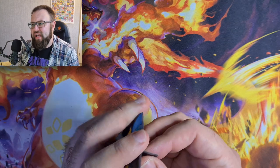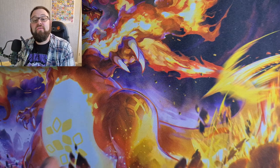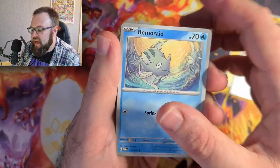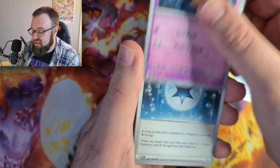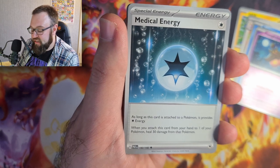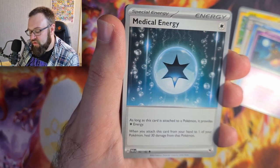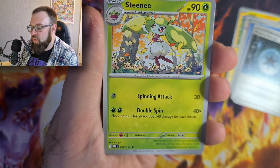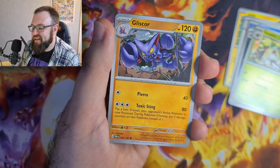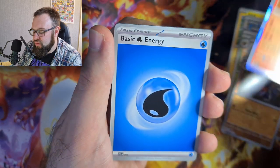Professor Turo's Scenario goes into the trainers toolkit - I've got one for switching things out at locals. Pack three gives us Loudred, Remoraid, Pumpkaboo, and Medical Energy, which is interesting. It's not a card I'm a massive fan of, but it fits quite well in a Lugia deck - it provides one colourless energy and when you attach it from your hand to a Pokémon you heal 30 damage. Obviously attaching it with Archeops won't trigger the healing, but it might get you out of a rough spot. We also got Manaphy, Gabite, Qwilfish, and an energy.